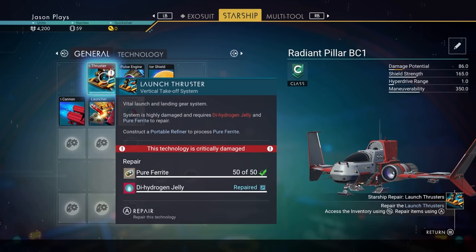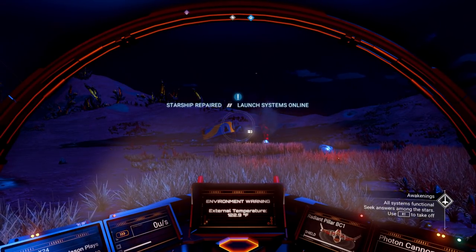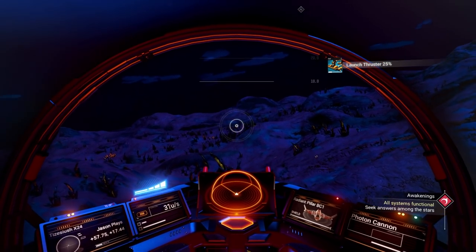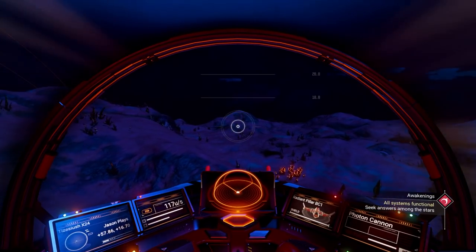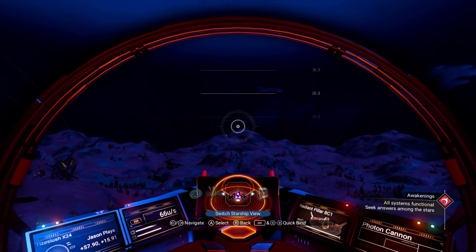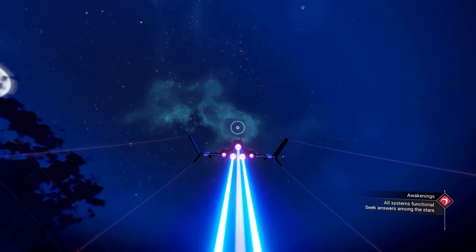Now we have the pure ferrite to fix our launch thruster - done! Ship repaired, launch systems online. Right trigger to take off on console. We're flying now! If you don't like first person flying, hit down on your D-pad, go to the gear icon for utilities, and choose 'switch starship view' for third person. I prefer flying in third person. Let's fly up into the stars and leave the planet.